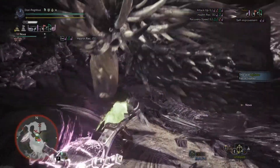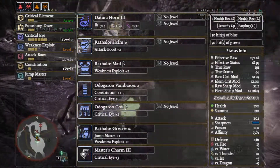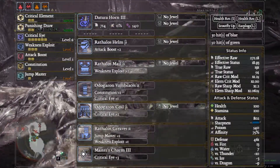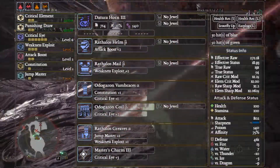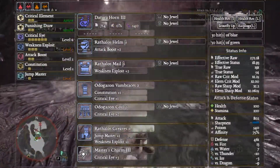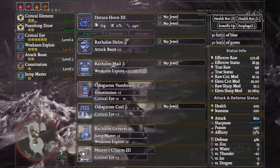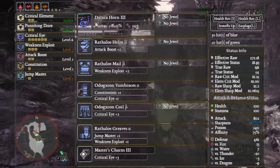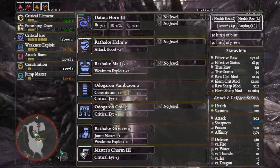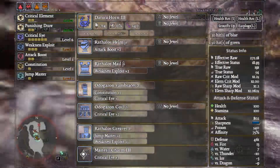The first build you should go for uses the Datura Horn, which is from Pukei-Pukei. Although it won't be at this level, it gives you health recovery and earplugs, which help you stay alive and not get stunned as much — particularly in the early game. We're also going for quite a heavy hit with Critical Eye level 7, Weakness Exploit level 3, Attack Boost 2, and some Punishing Draw for hit-and-run play. Master's Charm level 3 you won't get immediately.